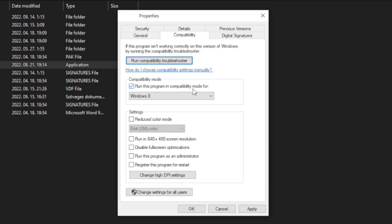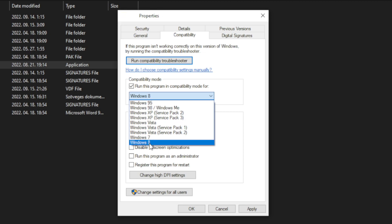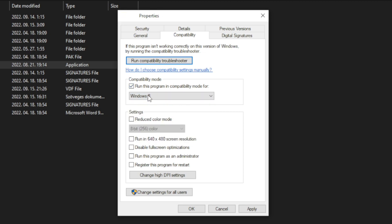Check Run this program in compatibility mode — try Windows 7 and Windows 8. Check Disable Full Screen Optimizations. Check Run this program as an administrator.